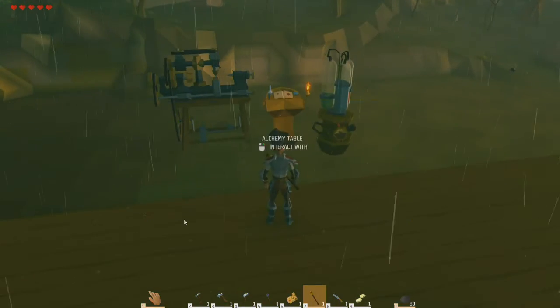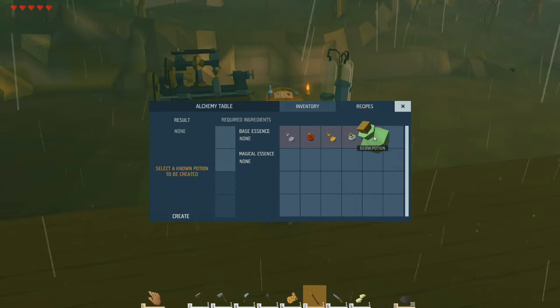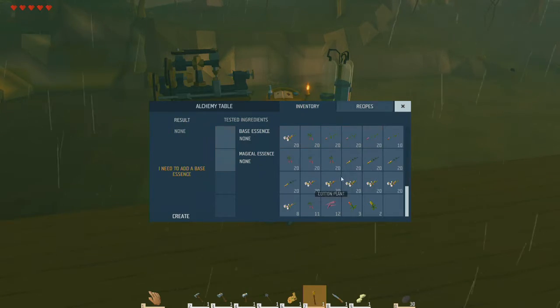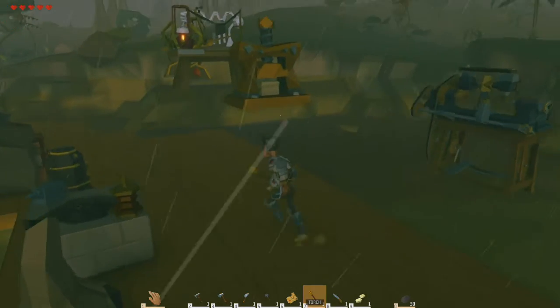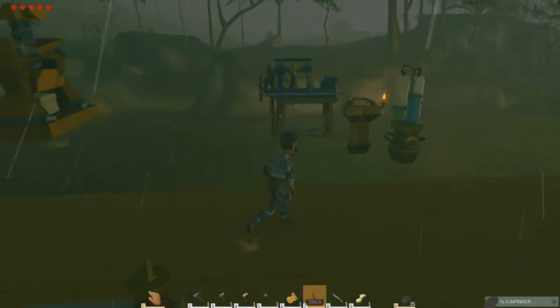Speaking of this, we did unlock a new one - thanks to someone's comment - the glow potion. Now I've seen this in action; it doesn't really help very much, but it is a glowing mushroom and magic dust. And I only have one magic dust left, so I'm not going to waste it - I'd like to keep it.